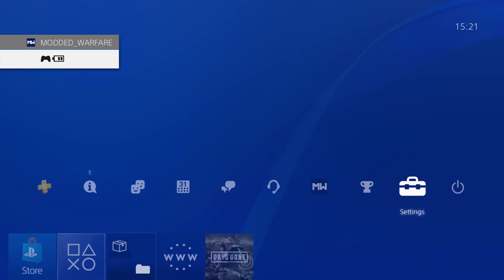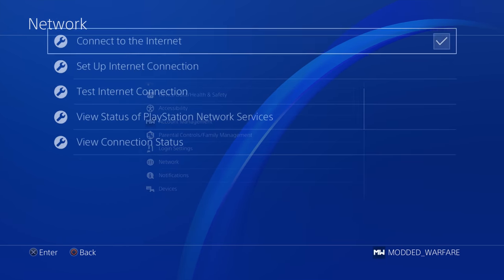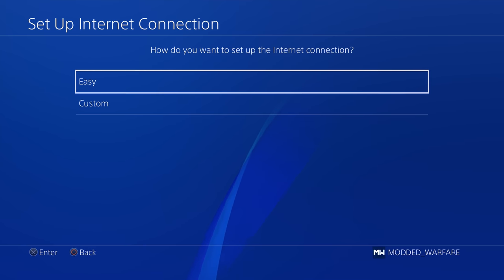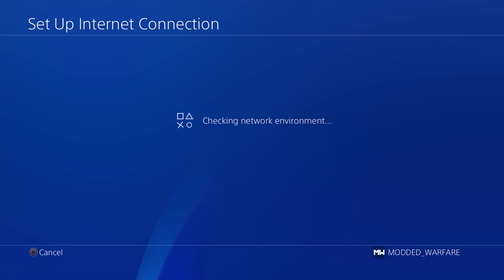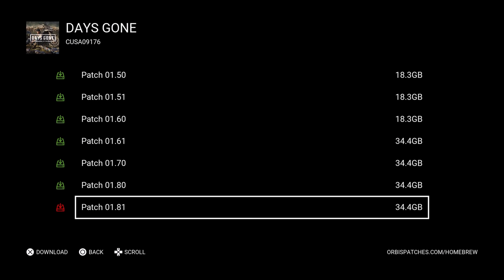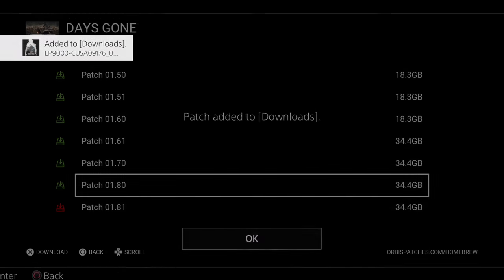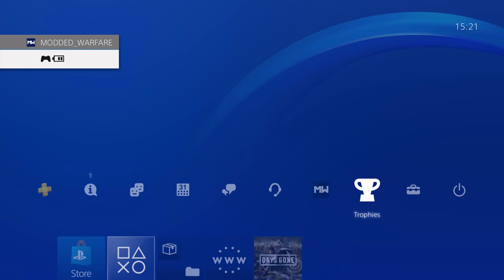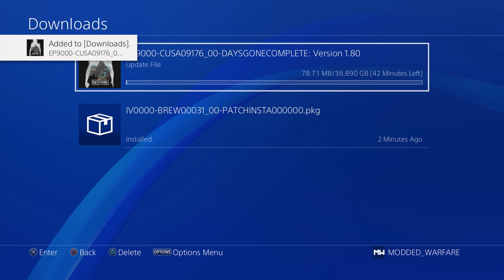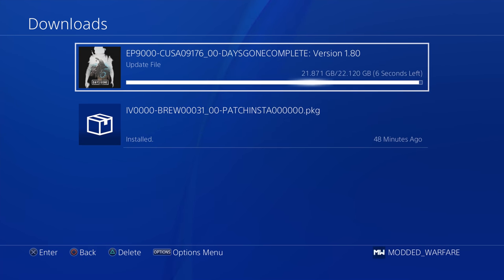If you are blocking Sony's servers with DNS addresses, head into Settings, go to Network, Set Up an Internet Connection, use your normal method, and do an Easy Setup — that will overwrite your DNS settings with the defaults. Then you should be able to connect to Sony's servers. Select 1.80 and continue installation. You can see the patch was added to downloads and we are now downloading update version 1.80 instead of 1.81.